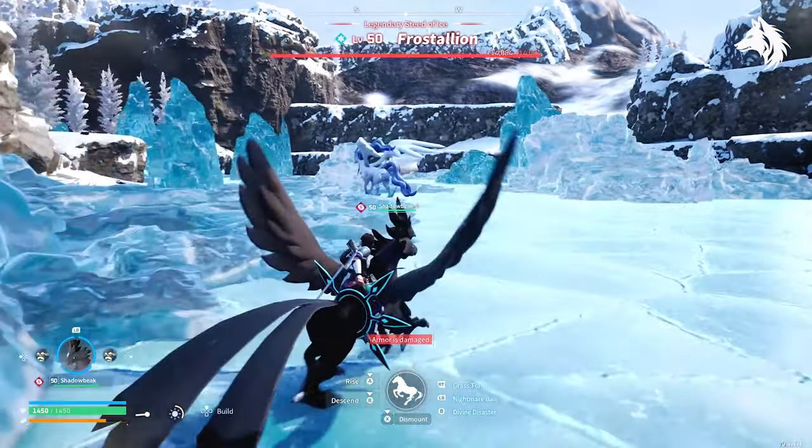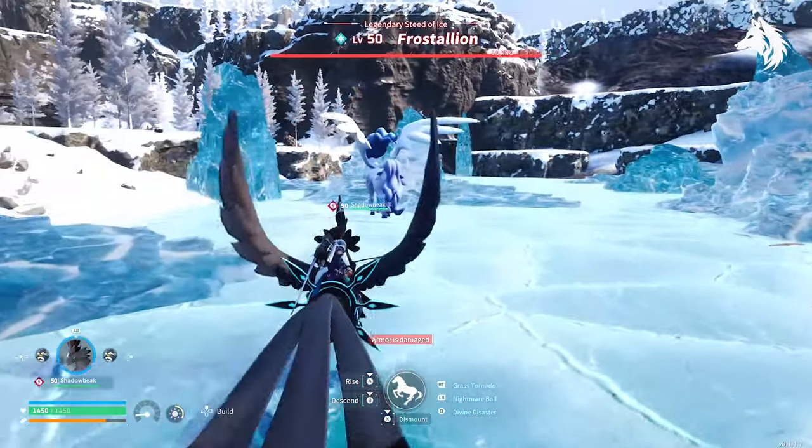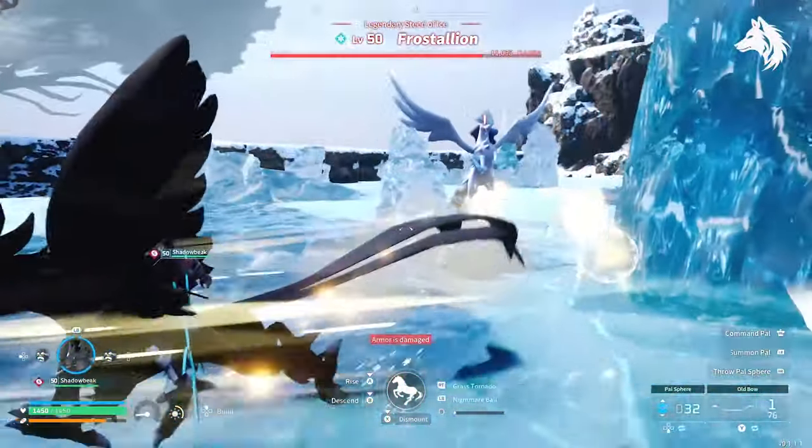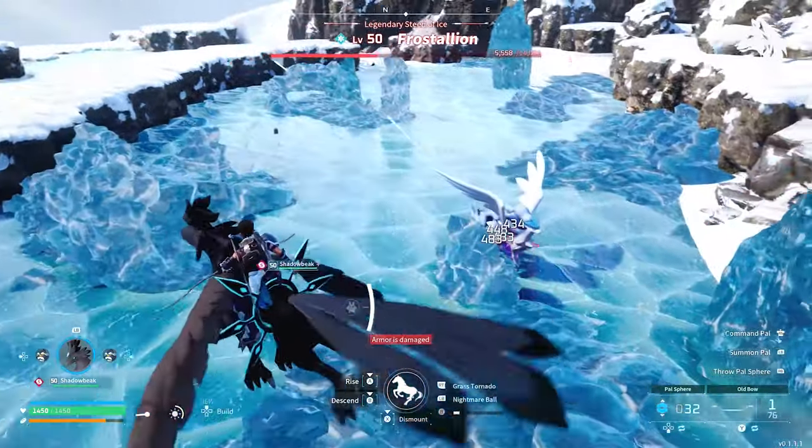One of the cool things I like about Palworld is that every pal in game has a partner skill, and not only are these useful but they are also stackable for the skills they improve. In this case we're looking at partner skills that boost your player's attack.